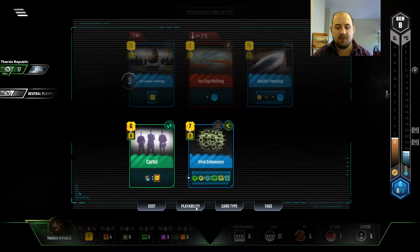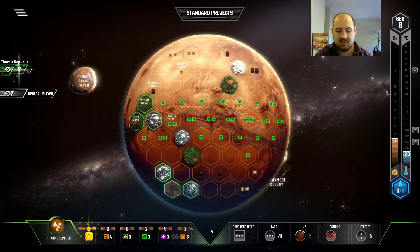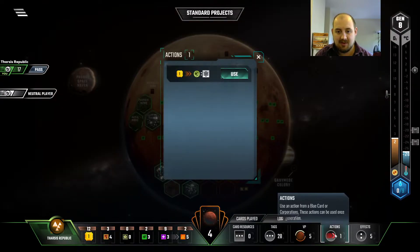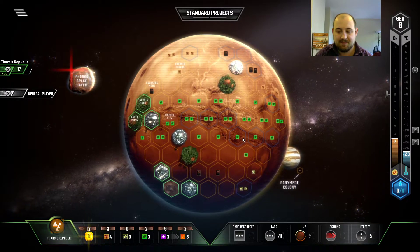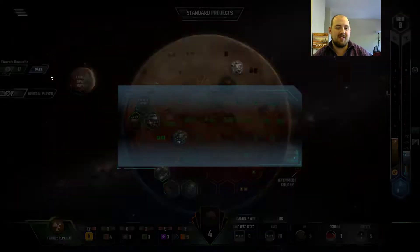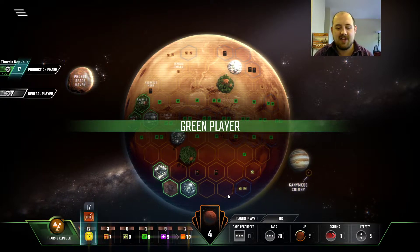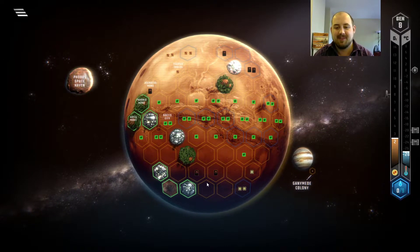I had Media Group — I could have three more dollars right now at next to no cost. Oh, that feels dumb. And then we blew another good Space Event from Earth. Not that the Earth tag matters, actually — we don't have Earth Office. But still.